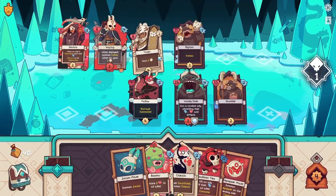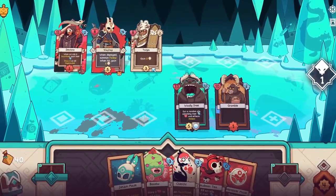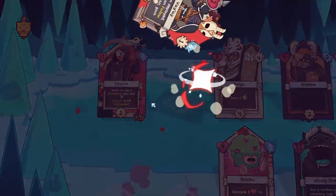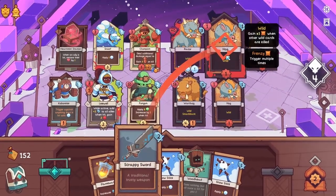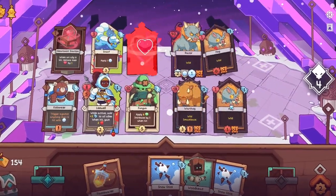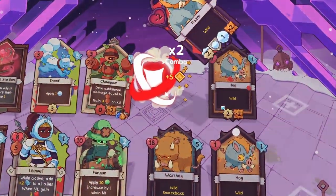Some of the bosses use very specific status effects that can wipe out your team in a way that feels random. You have limited control over whether you randomly acquire cards that are good at dealing with the status effects a certain boss inflicts, and you can't know which boss to prepare for because they're randomized — except for the final boss. Skill does help, but you will also sometimes get destroyed because you had bad luck on a run, which isn't fun.